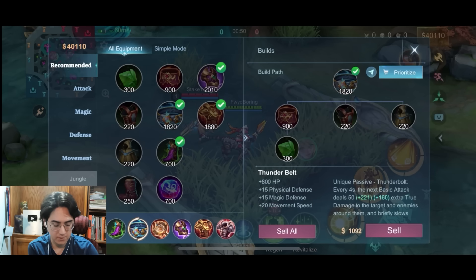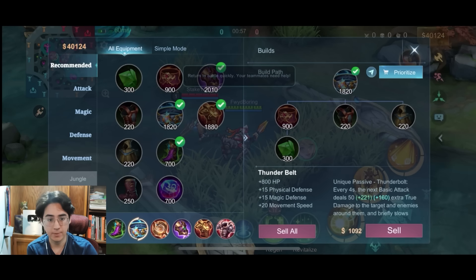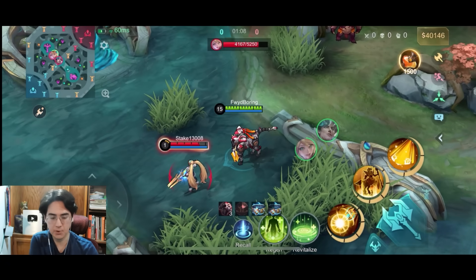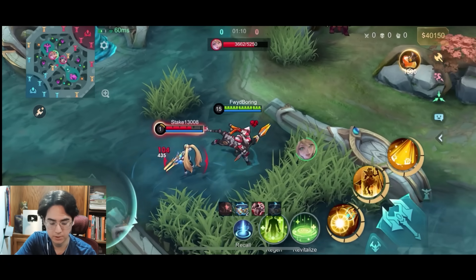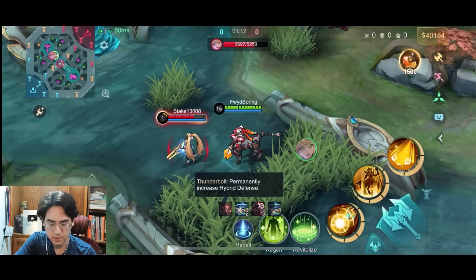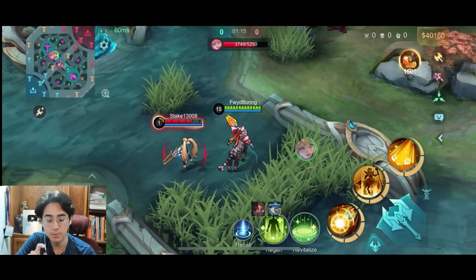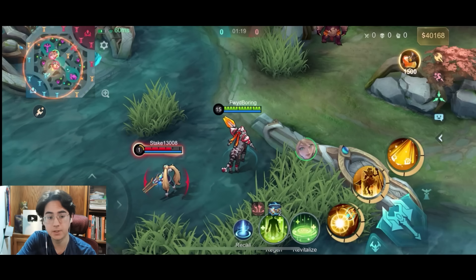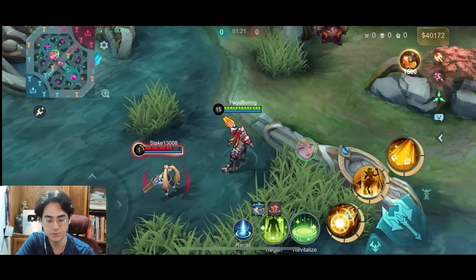First is the revamped Thunder Belt — I'll give you a brief explanation as to what they changed. With the new Thunder Belt, they removed the mana regen, and now instead you get an infinite scaling passive where every time you auto a hero, you get one stack of Thunder Belt, and it has to refresh. Every time you auto again you get another stack. Each one of these stacks gives you one defense, one armor, and one magic resist — one point each. Infinitely stacking, so it's an infinite scaling item, probably to help tanks scale better into the late game.